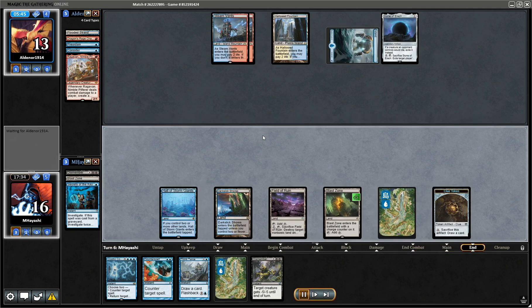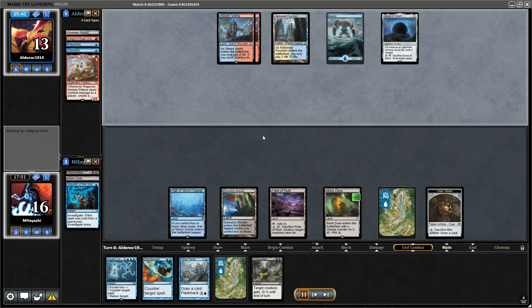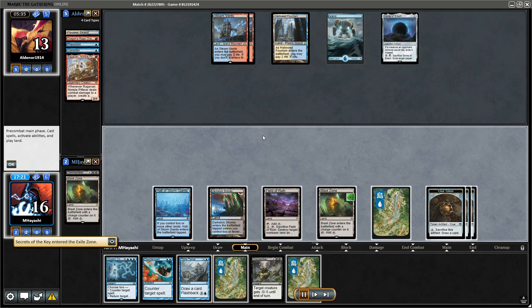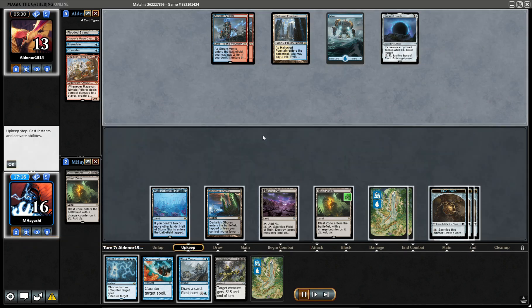I'm surprised they don't try to force us to use our mana on our turn, but we would have been okay. That's pretty powerful now that we have three Clue tokens.